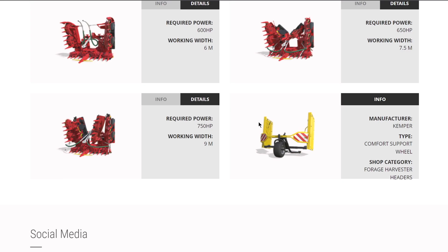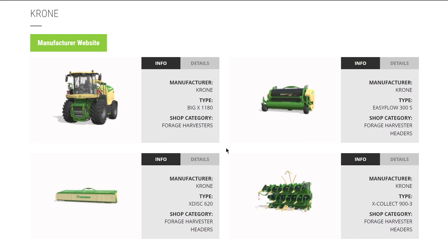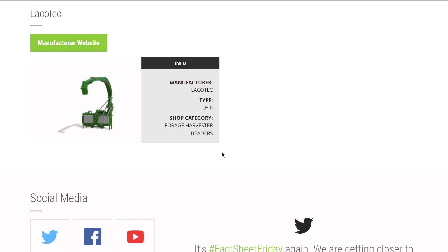From Krone we have their full lineup here as well - the forage harvester headers and the harvester itself, the Big X 1180. Of course you have all the headers you'd need - it's a 9 meter. New brand alert: from Lakeoteg we have their LH11 or LH2 forage harvester header. I'm not sure if this hooks up to a forage harvester or three-point on a tractor, but it'll pick up and spit out - I'm really excited to see how this works.